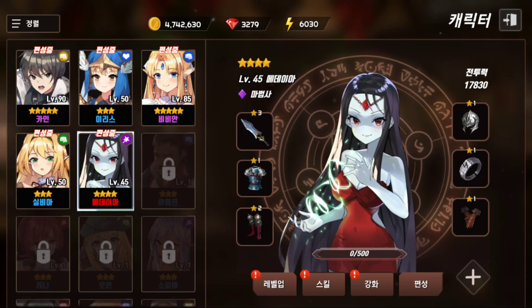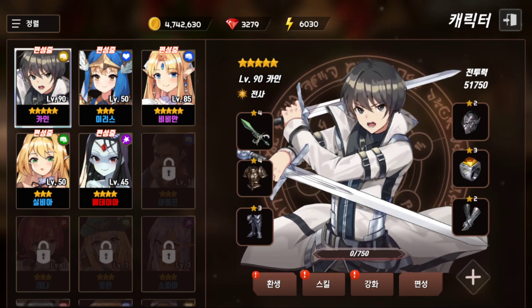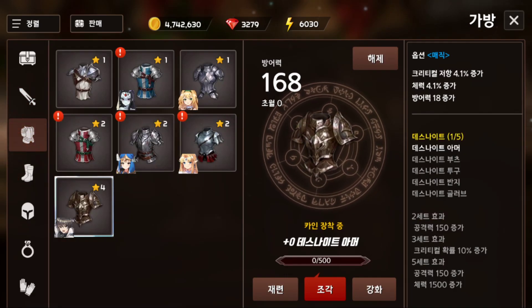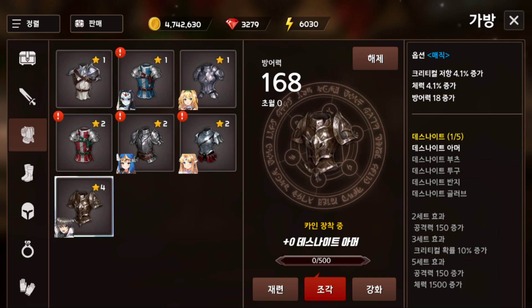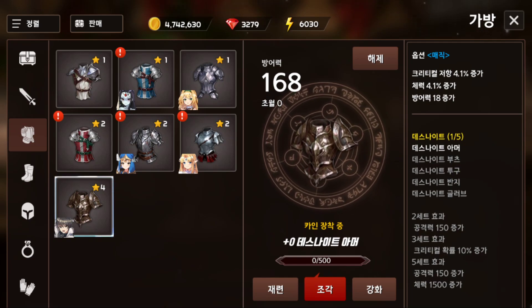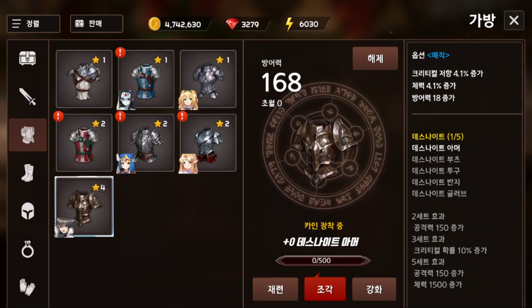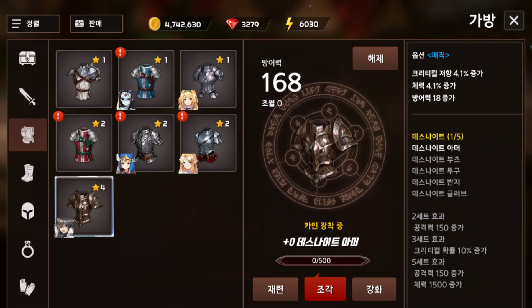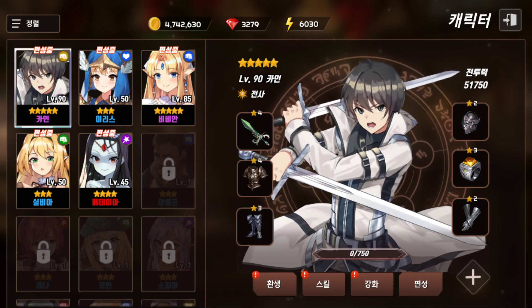Let's look at the gear system. The gears have different star ratings — four-star, three-star, two-star, and so forth. For armors and certain pieces, there are set bonuses, and you get different effects depending on how many pieces of a set you're wearing. I'm sure you've seen this system in a lot of MMORPGs before. So there is a gear system with bonus set effects.